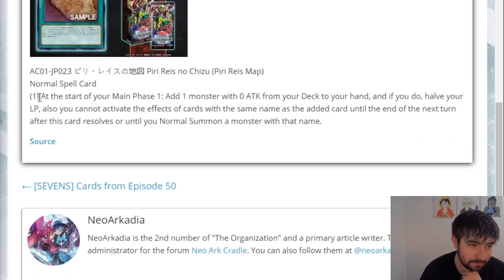Here's how this card works. At the start of your Main Phase 1, add one monster with zero attack from your deck to your hand. And if you do, halve your life points. Also, you cannot activate the effects of cards with the same name as the added card until the end of the next turn after this card resolves, or until you normal summon a monster with that name.